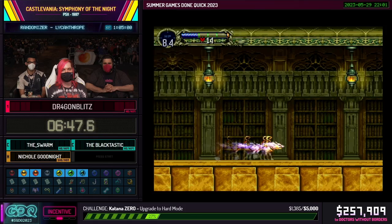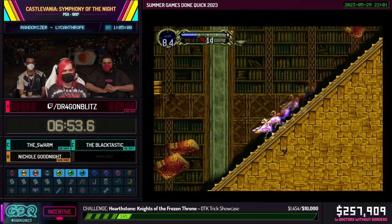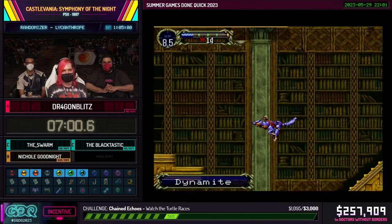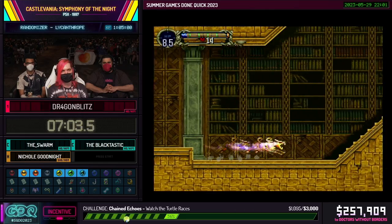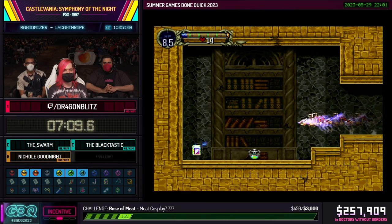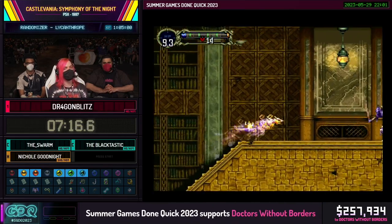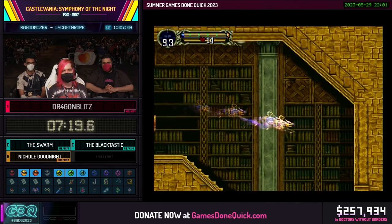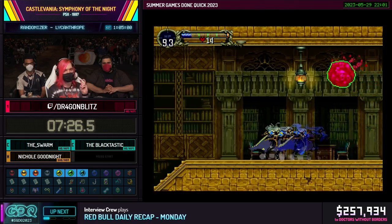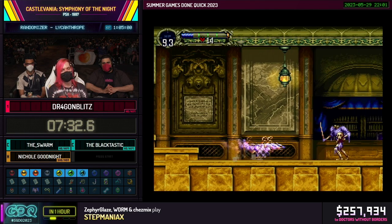So the complexity system: this randomizer preset runs on complexity scaling, meaning that every time you find a relic, the next relic that is important is likely going to be guarded in a location that required the relic you need before. For example, if you find the ability to fly, it's likely that the next required thing is in a location locked behind flight. So a big portion of routing these seeds is what's known as chasing the complexity — going from one location to another that is finally unlocked by finding new items.